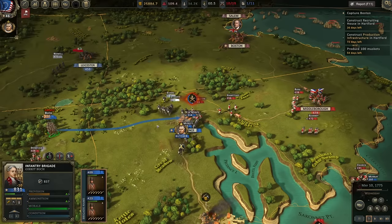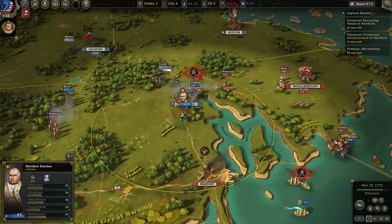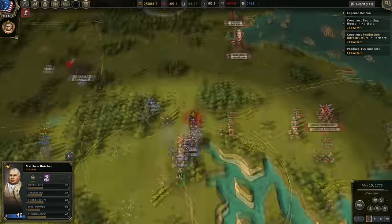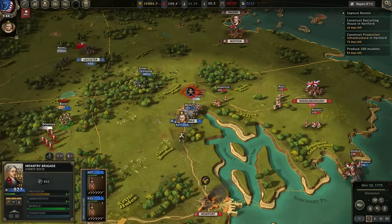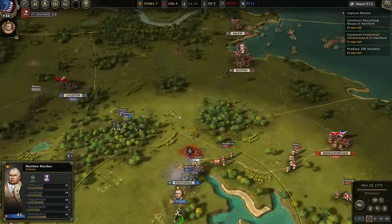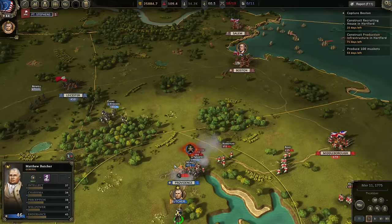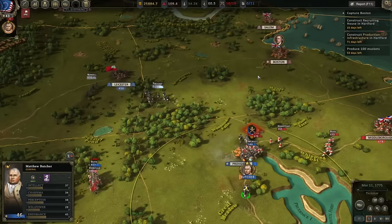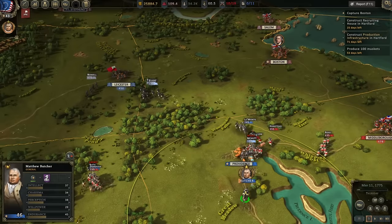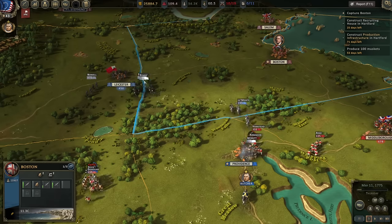They're already routed and retreating. Is there anything we can do to save Providence? It is a very important city. It looks like it's lost for sure. Troops are retreating to Leicester. There are 500 reinforcements that were supposed to be coming up from Hartford — nowhere to be seen. I think everybody's retreating to Leicester.